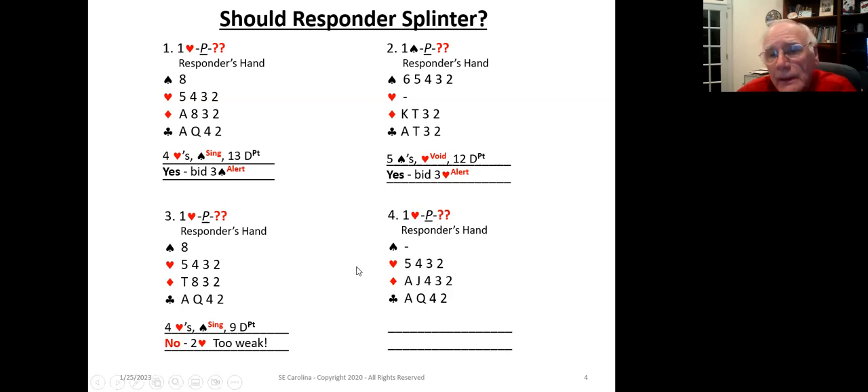In the next example, we've got one heart pass, four hearts, and a void in spades — really nice. But we've got 16 distribution points. That's too strong to make a splinter bid. This is like Goldilocks and the Three Bears: example one and two were just right, this one is too cold, and this one is too hot. When a hand is too strong, we want to communicate using another bid — probably the Jacoby 2NT — telling our partner we've got a stronger hand and giving more encouragement for potentially exploring slam.